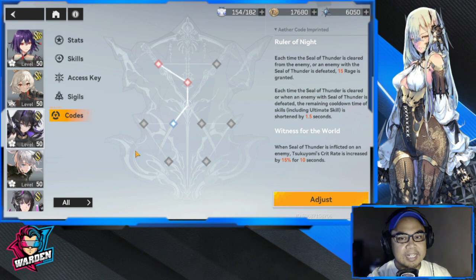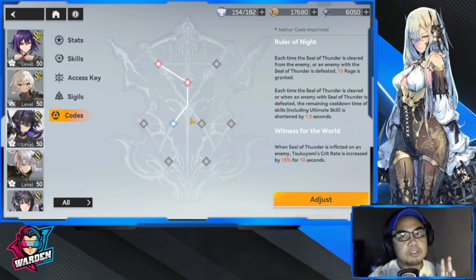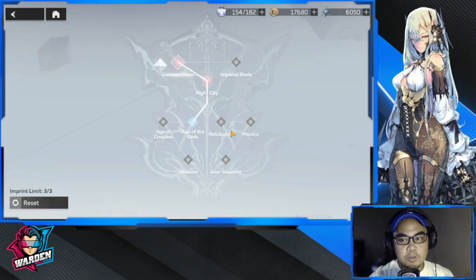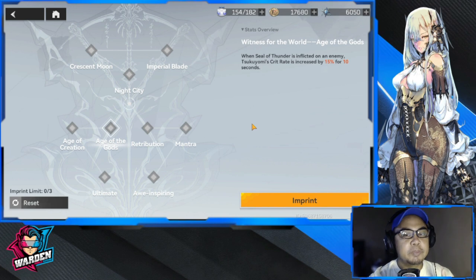If you haven't watched my video on fast progression, please check it out — I'll put a link in the description. For the codes, you have three main codes that you'll be unlocking first. I'll remove the imprints first to show you. The first three codes that you'll unlock are the central codes.